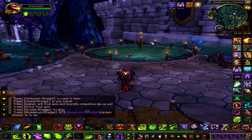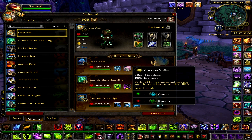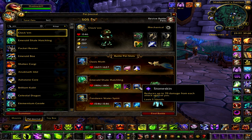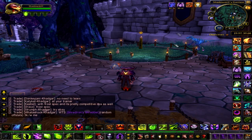Hi guys, this video shows how I beat the daily garrison pet battle against Blingtron and the two protection pets. The setup I used was the Oasis Moth with Slicing Wind, Cocoon Strike, and Moth Dust; the Emerald Shale Hatchling with Leech Life, Sticky Web, and Stone Skin; and the Pandaren Water Spirit with Water Jet, Whirlpool, and Geyser.